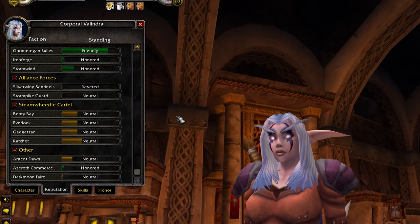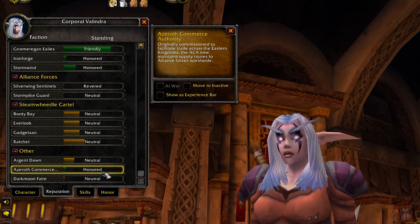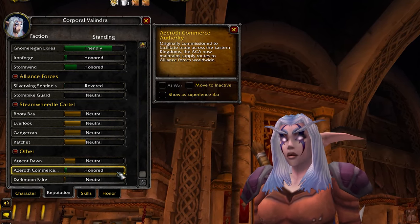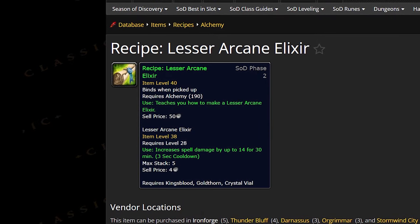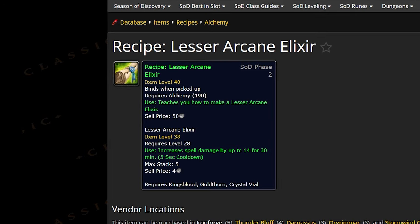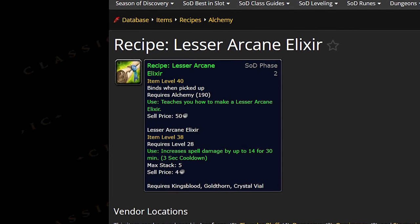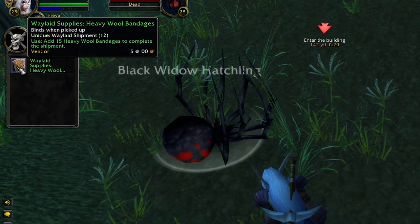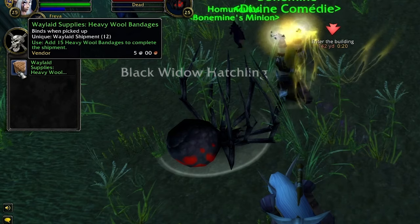Next is getting your Azeroth Commerce Authority or Juratart Supply and Logistics rep to Revered, but just don't worry about rushing it. Currently in phase 2, there is just one reward for Revered, which is a new craftable consumable that gives some spell power. But one day, this reputation will surely be extended to Exalted and should have some better rewards at that point in time. So I would work on getting to Revered as you progress this phase, but just not as a high priority.